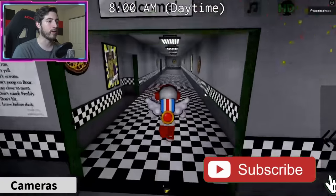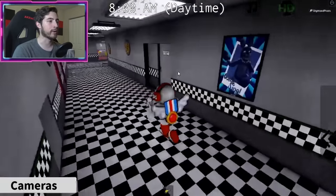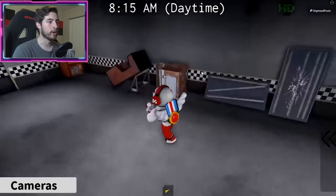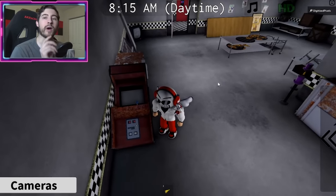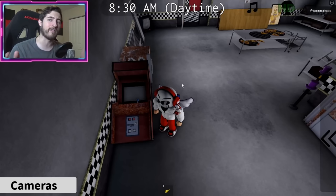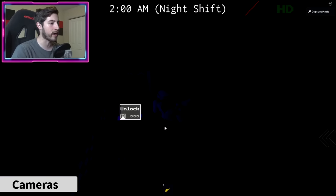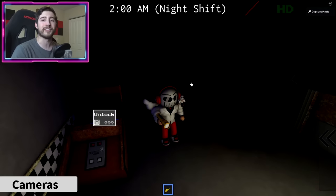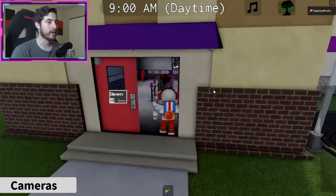Go down the hallway to the end, take a left, and enter the parts and service room. You'll find an arcade machine here. What you gotta do is wait till 2 a.m., then interact with Shadow Freddie that shows up on the screen. You have until about 3 a.m., so you have one hour in-game to get it. At 2 a.m. you can interact — you can leave your flashlight on — and you'll get the badge.